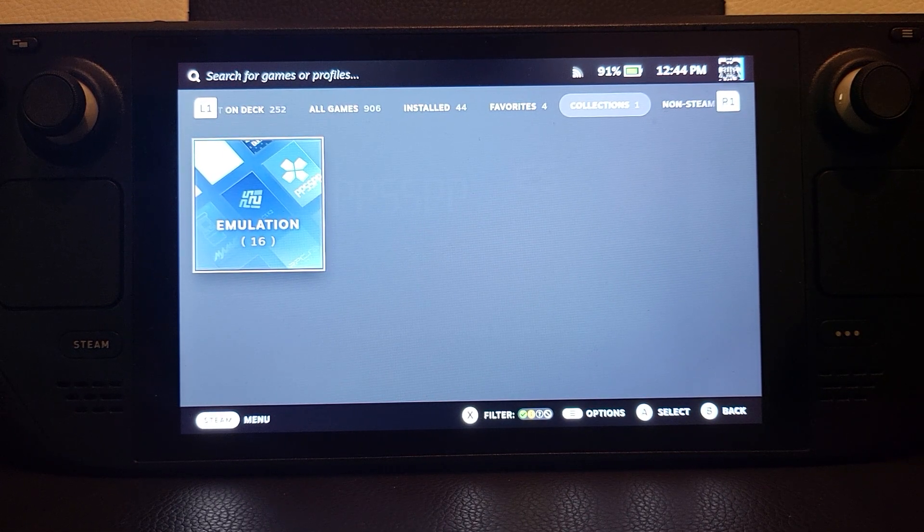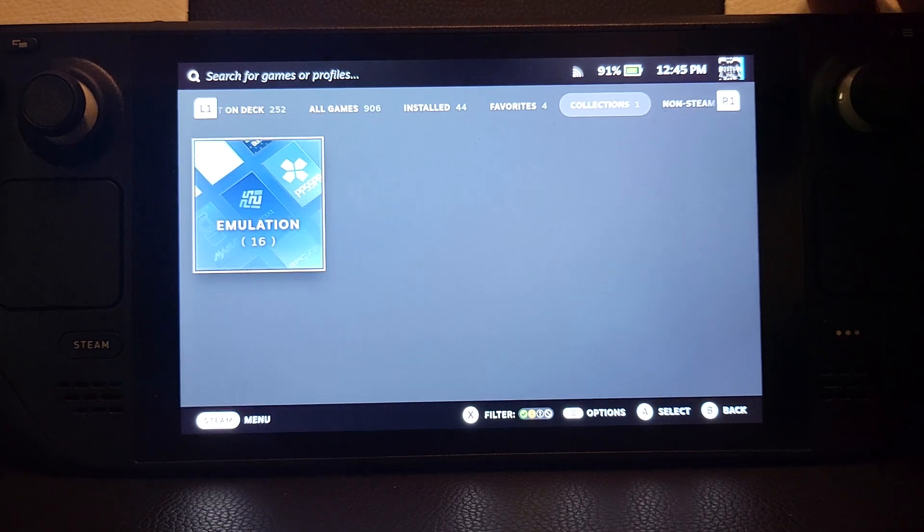In this video I'm going to show you the hotkeys and save states for DuckStation. This assumes you've already set up DuckStation. I'll provide two videos on how to set it up: one using the direct method without EmuDeck, and an easier one using EmuDeck — I'll link both.